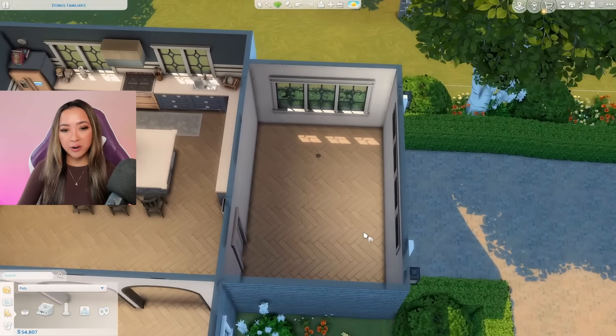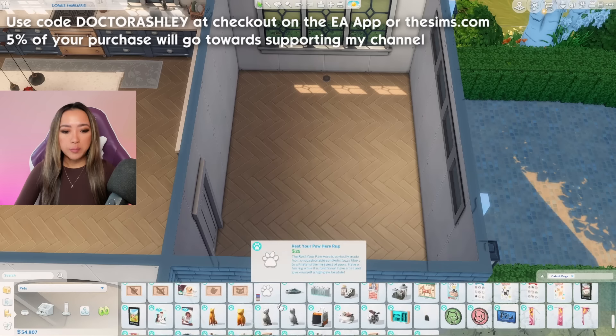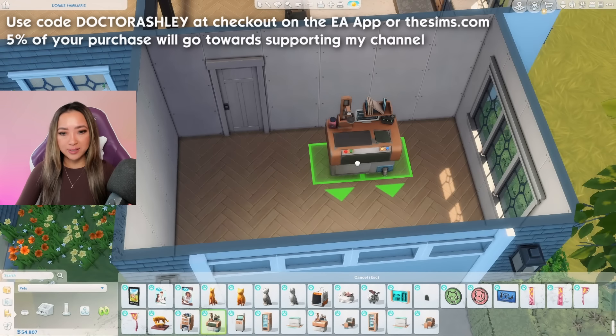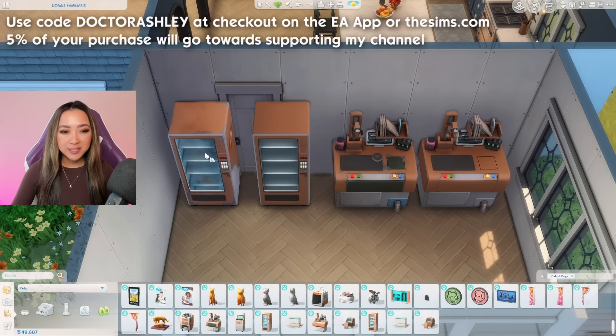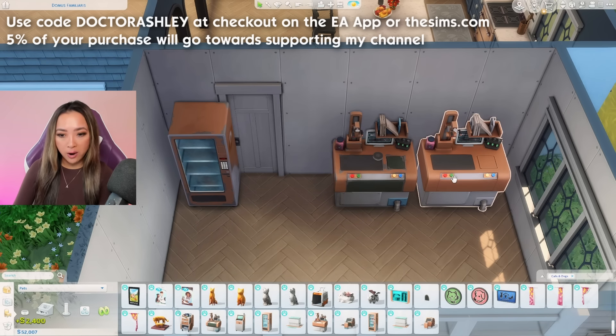Let's go over to this side of the house so we can do our vet area — I want to get this area out of the way to make sure I have enough money for all of the items I want. It's basically just going to be an at-home vet clinic, so it's not going to be the prettiest room. With these items it looks like there's a cheaper version and a more expensive less run-down version, so I think I'm going to use the cheaper ones for now and upgrade later if I have more money.